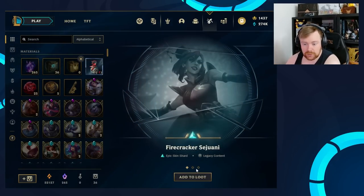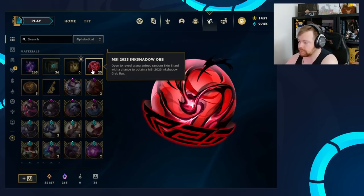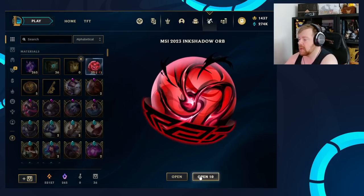Let's open it. Of course we don't get the two bonus — we get the standard three: Firecracker Sejuani, Star Guardian Taliyah, and Blood Moon Thresh. So there we go. And then the 25 orbs — let's go for it.